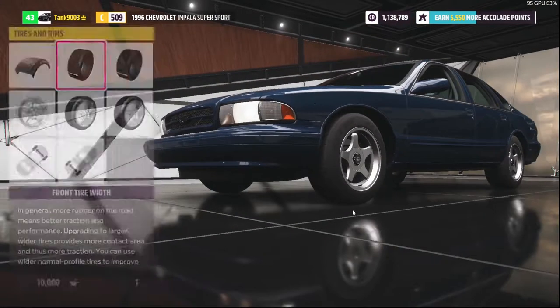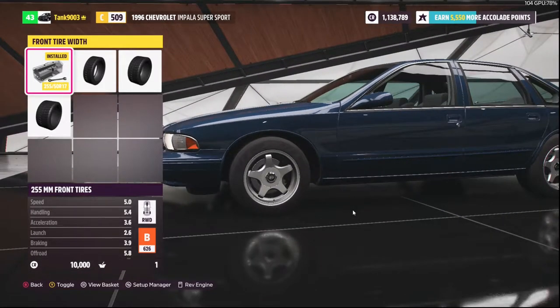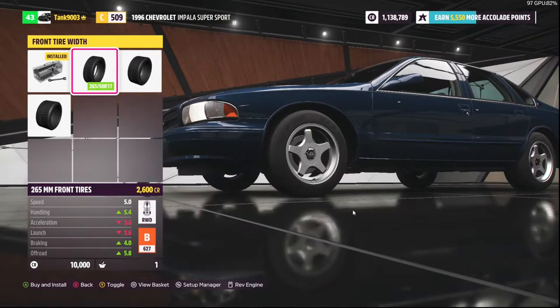Adding semi-slicks puts us in class B just on tires alone. You might be wondering why I'm talking about tires before adding power - the reason is that if you don't have your tires sorted, you're just going to slide everywhere regardless of how much power you have. They did improve grip in this game so it's not as steep a penalty as before, but it'll still hurt you if you don't account for it.